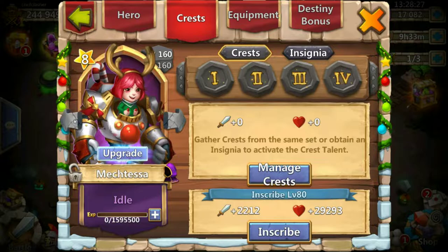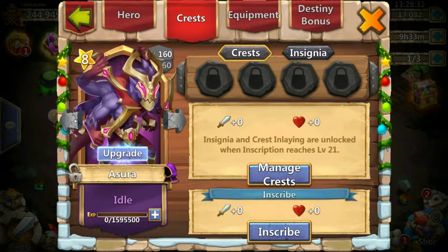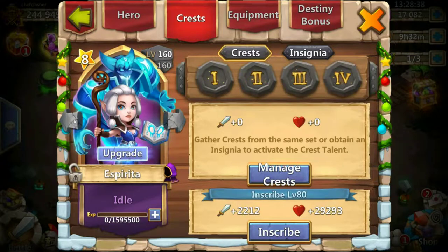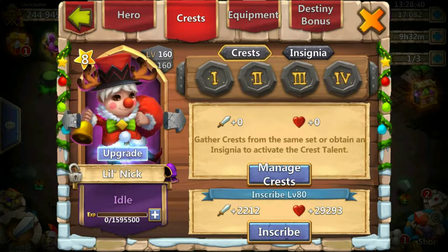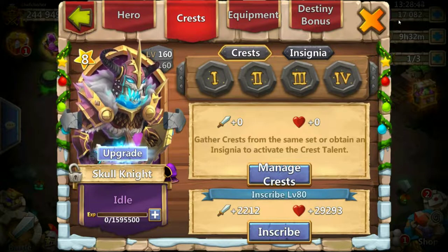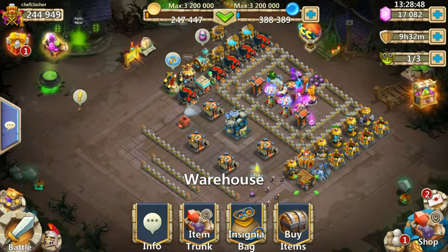They are mostly inscribed to level 80 plus — solid inscribed. Some of them still need to be inscribed, so he can push a lot more might too. But 244k without even a single evolved hero is kind of funny. Why would you do that? It's a funny challenge.